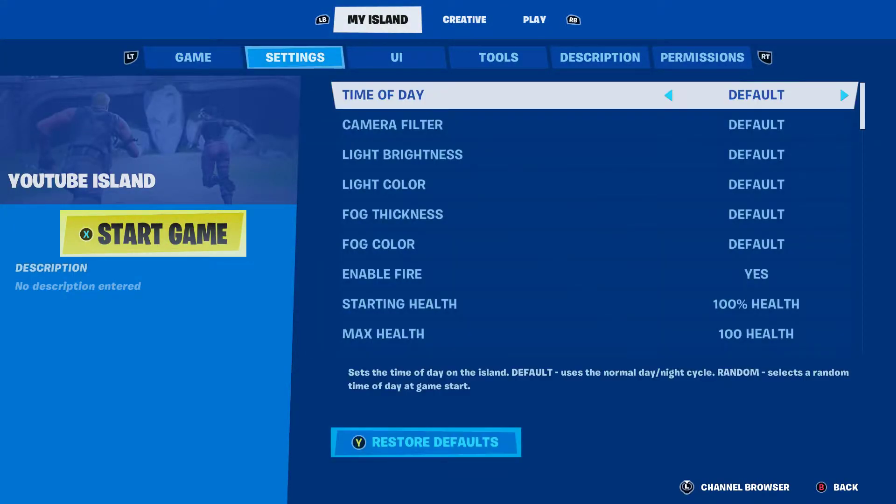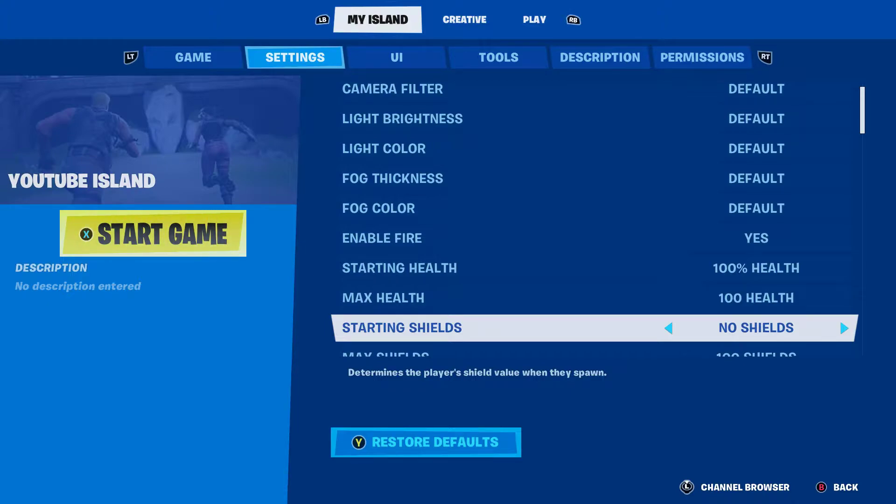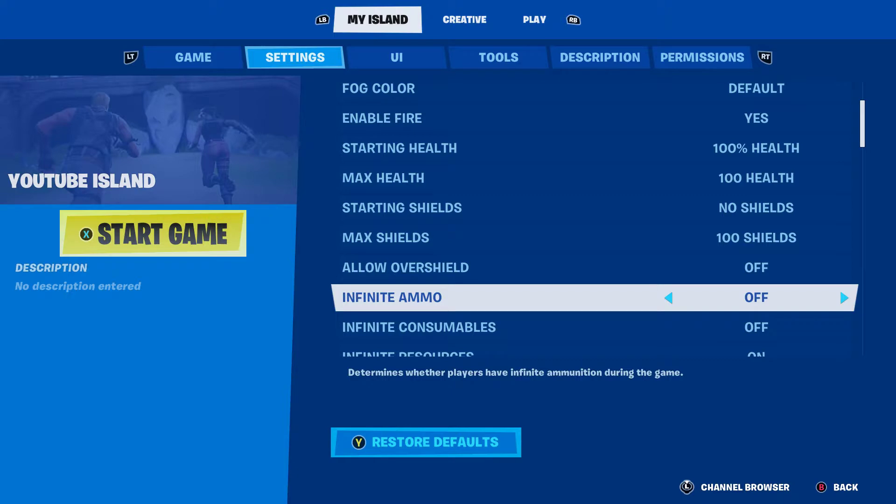You want to change it from Game to Settings, go down, and it will say Infinite Ammo — that is off. You want to turn it on, unless you don't want infinite ammo.